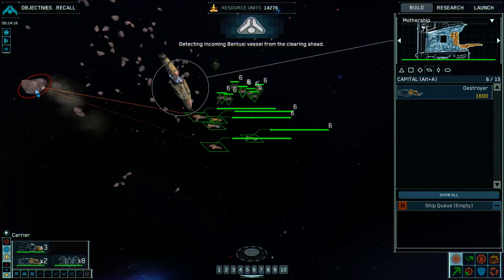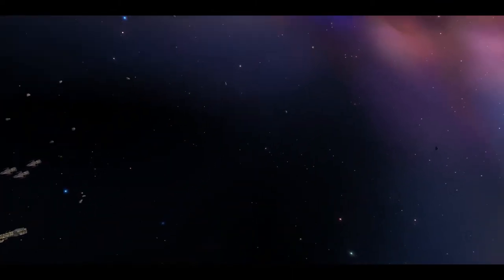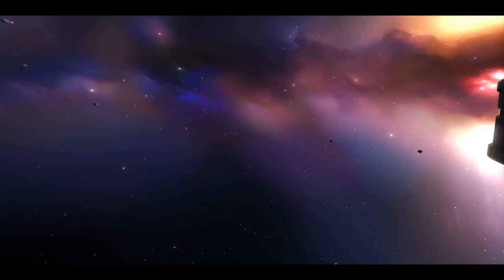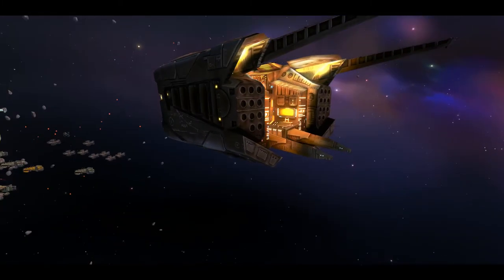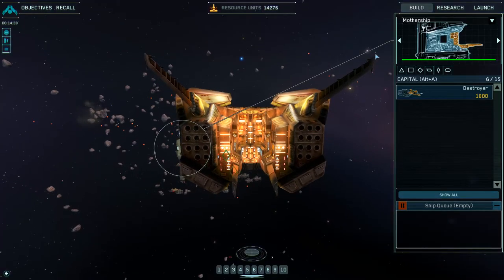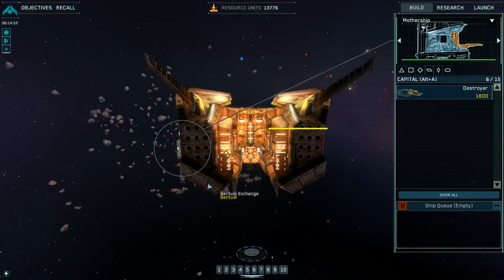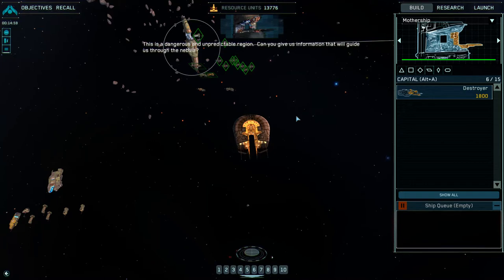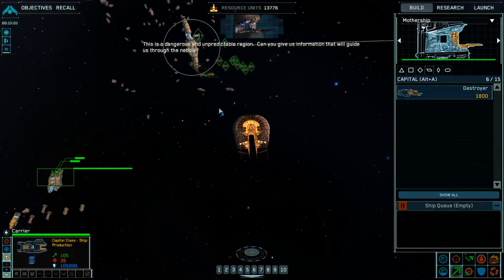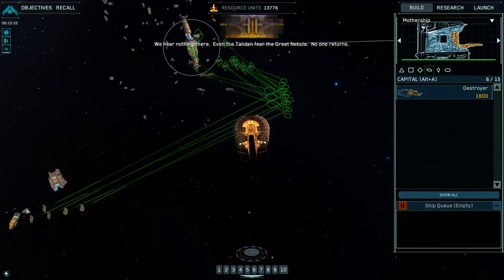Detecting incoming Ventusi vessel from the clearing ahead. More trading. What did you bring? What are you going to trade with me? Drone technology for 500. We have come to trade. New research available. This is a dangerous and unpredictable region. Can you give us information to guide us through the nebula? We hear nothing there — even the tide fear the great nebula. No one returns.